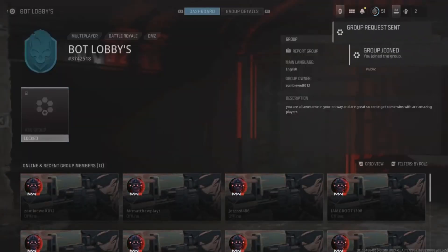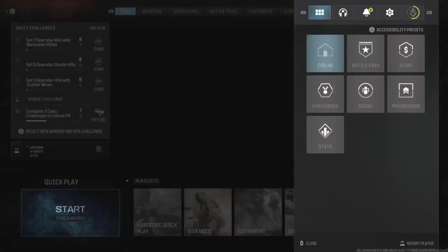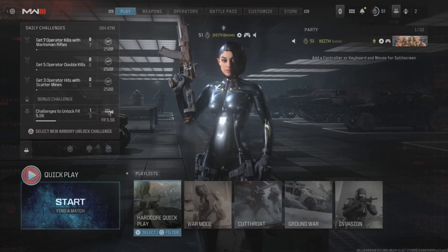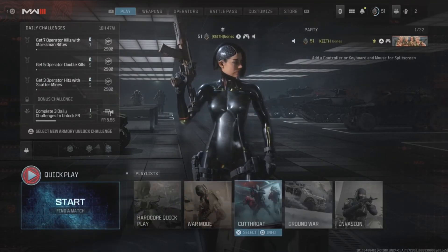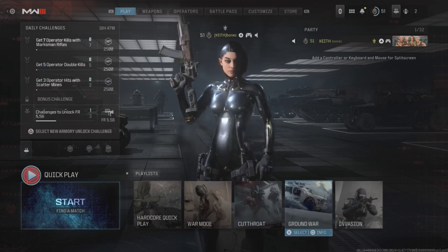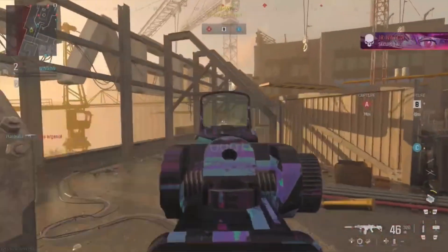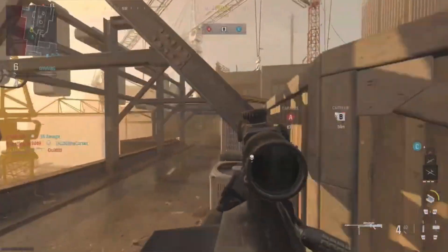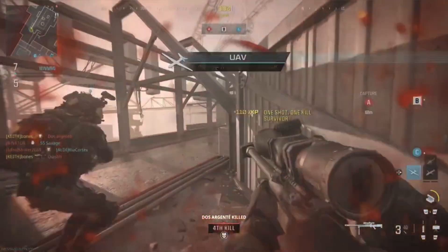I was shown this by my PC buddy who's always streaming and searching for glitches, and he said this is the best current way to join easier lobbies. Now once you're in the group, go ahead and join a game of Ground War, or one of the other featured game modes. For some reason, this won't work if you just try it on quick play, so save yourself some time and avoid it.